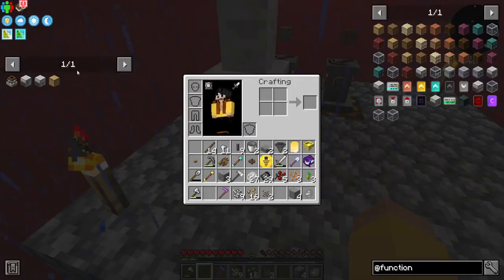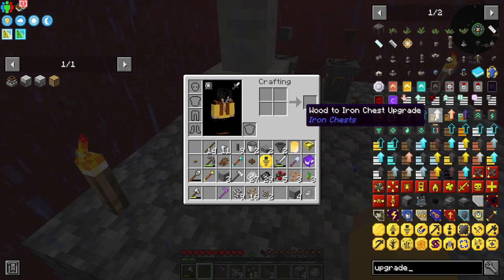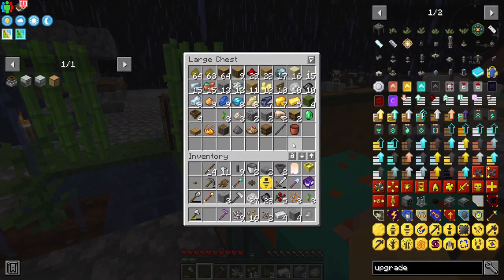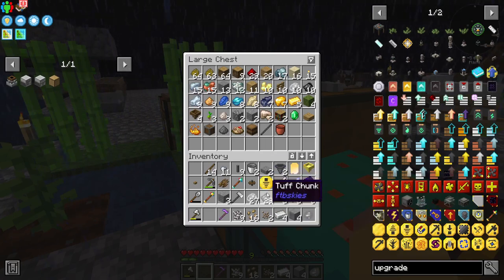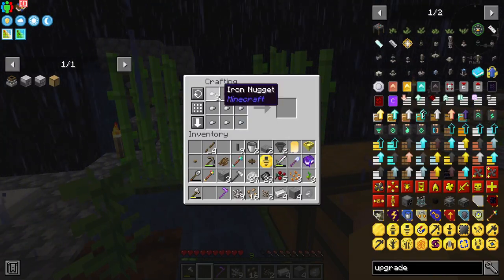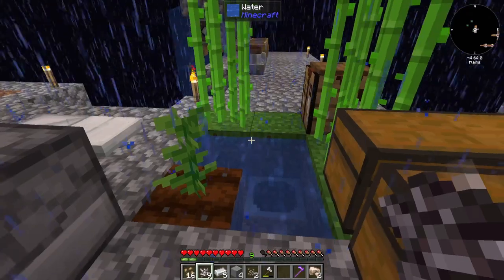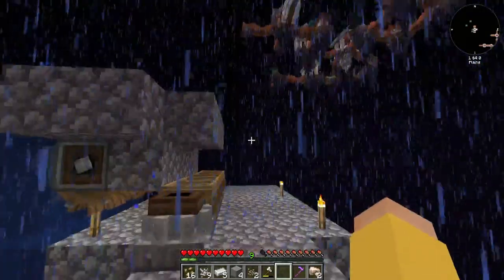So let me do chest upgrades. The iron upgrade is just a plank with iron surrounding it. How much iron am I sitting on right now? I have four... I have six — that's not enough. Where are my iron ingots? I do have some nuggets but that's not going to get me enough either. I have five, six, seven pieces of iron — we're getting there. Once I sift up all of this gravel we'll get where we need to go on that.